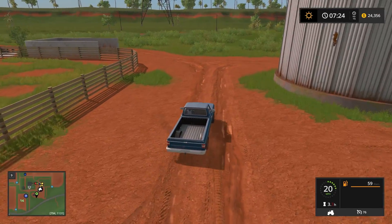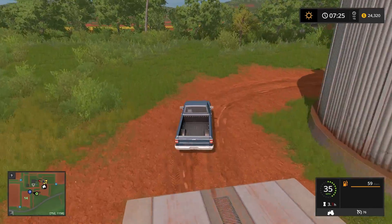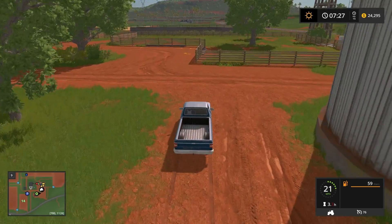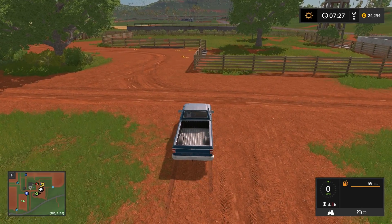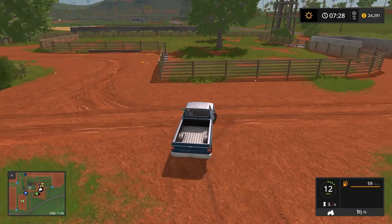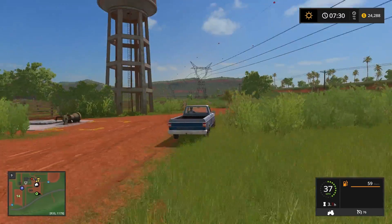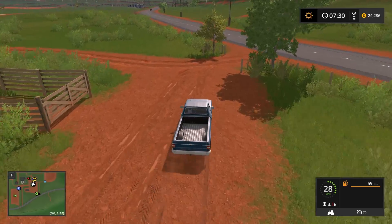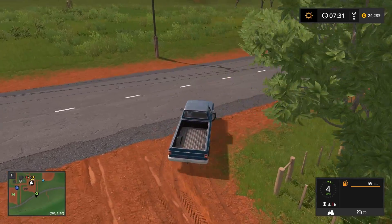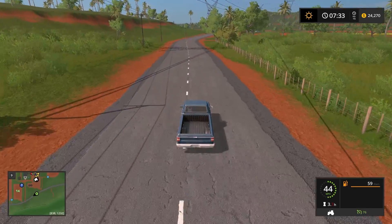Here's your grain elevators — you can store grain in until you're ready to sell it. It's kind of an interesting area with a lot of back routes to things. Water tower — I don't know if that's operable or not. But we'll take the loop around town here and we're going to kind of hustle because it takes a while to get around.